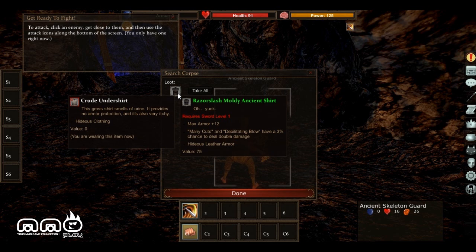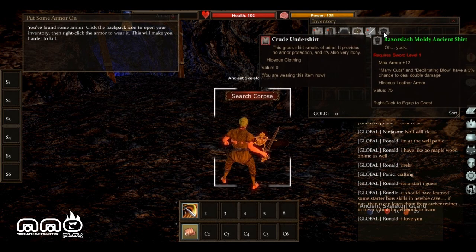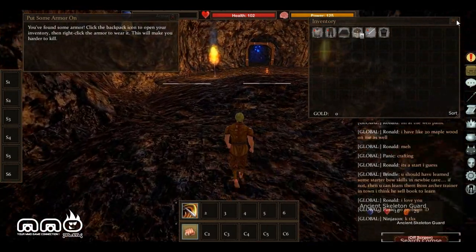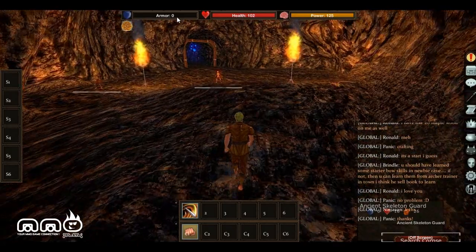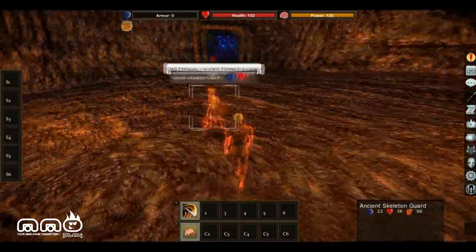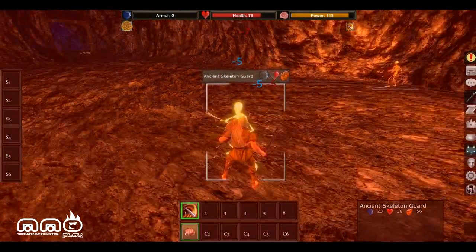We can go ahead and overview what we got from this guy — a multi-agent shirt with some better defense than what we already have. It requires sword level one, so I guess we have to level up our sword skill. There are different levels of stuff you raise as you go on and make your way through the game. It seems like you've got to level up your sword skill to use different types of armor, and there are likely different weapon types tied to different armor as well. I think it makes the game extremely diverse and really, really cool.